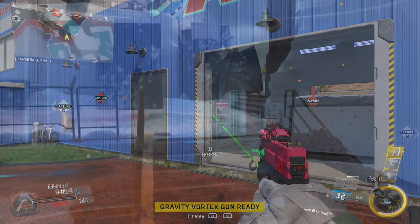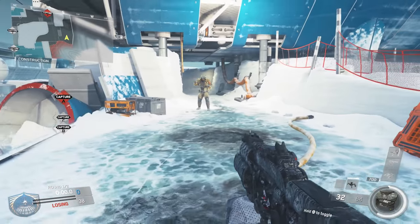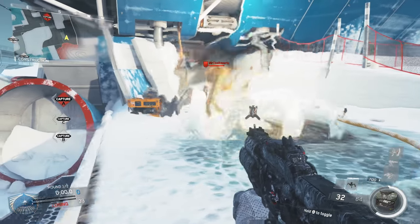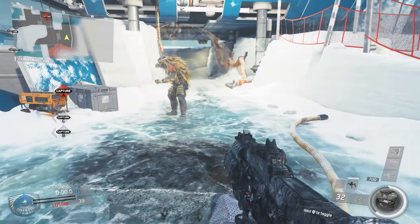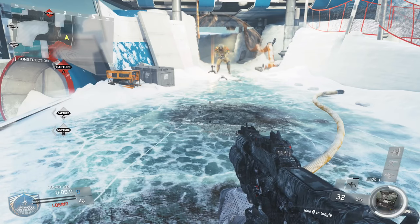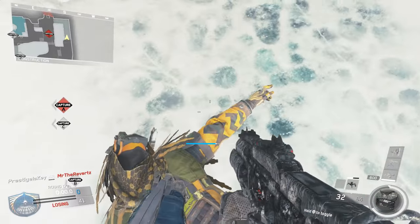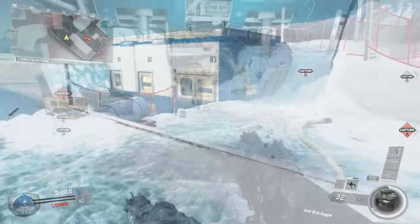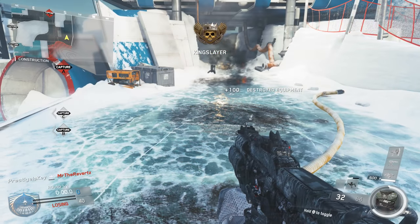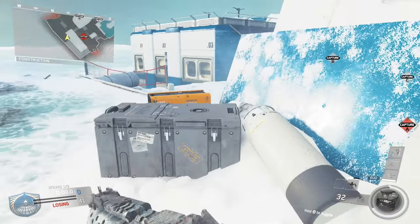Taking the number 4 spot, we have the Dome Shield. This is something I learned in the developer's handbook for Infinite Warfare, and I thought it was a really cool tip. Normally, when you throw equipment at the Dome Shield, it will bounce off and kind of end there. But did you know, if you throw down a Seeker grenade, it can actually walk through the barrier and kill anybody inside the Dome Shield? That's something I didn't know, and it's really gonna come in handy, especially when clearing flags in a game mode like Domination.